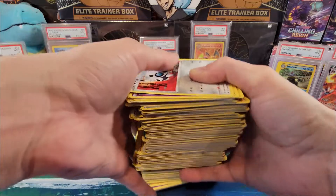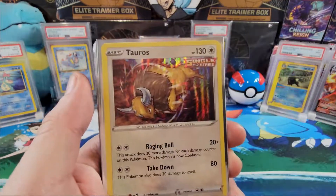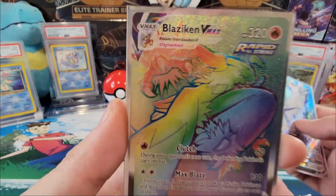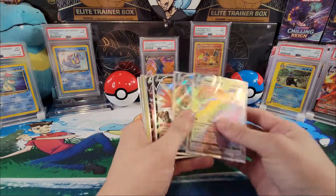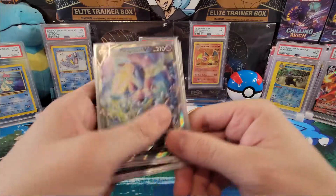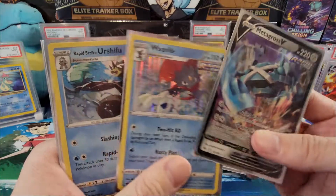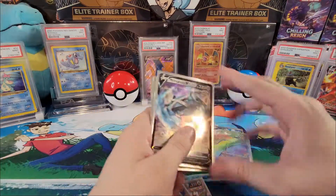Wow, look at that — an entire booster box right there, a whole stack of cards! Let's go over the pulls from the right side: hollow Runerigus, hollow Taurus, hollow Gardevoir, Canlion V, Galarian Zapdos V, the Ice Rider Calyrex VMAX full art, and the rainbow rare Blaziken VMAX. If you haven't watched the first part there'll be a spoiler alert — here's everything I pulled from the full booster box: Galarian Rapidash V, Tornadus V, Galarian Zapdos V, Ice Rider Calyrex V, Metagross, Weavile, Rapid Strike Urshifu.